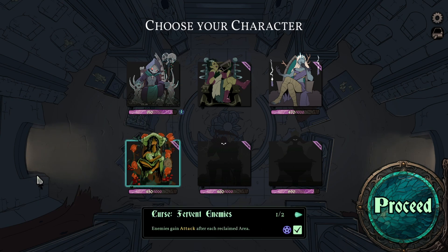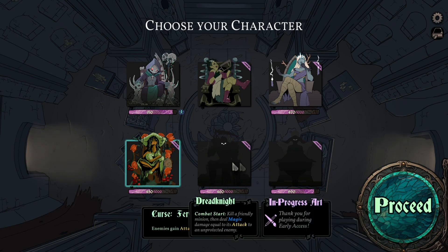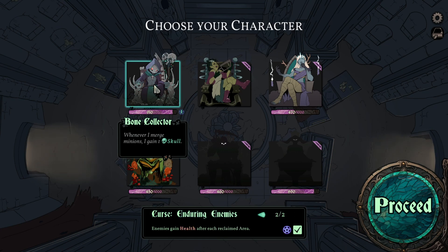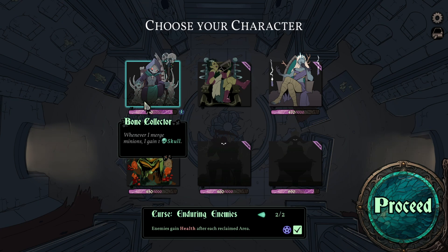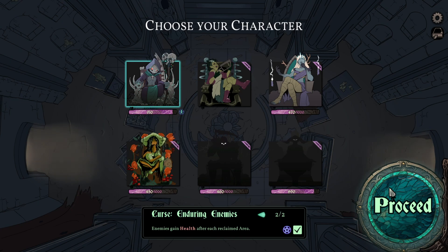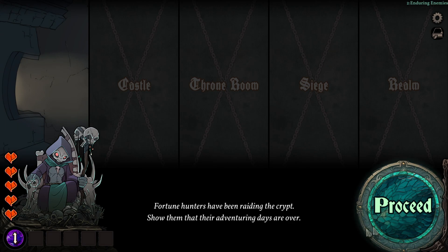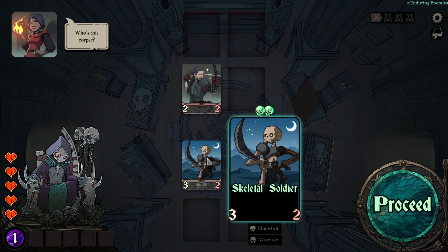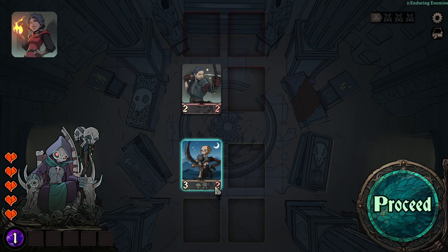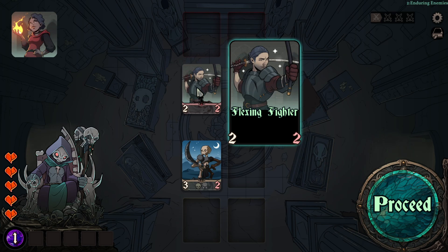Let's get into it right now and pick one of the necromancers. As you can see, two are in a dark silhouette meaning it's in-progress art since it's early access — they haven't finished it yet. To keep it simple, I'll just pick the Bone Collector as my necromancer.